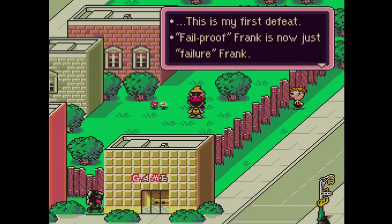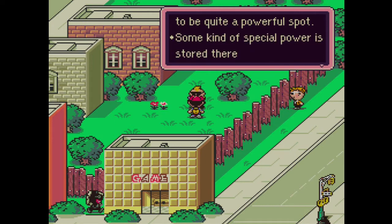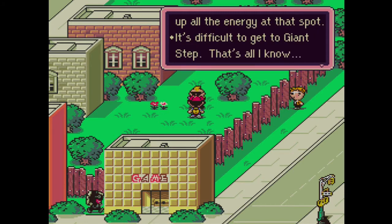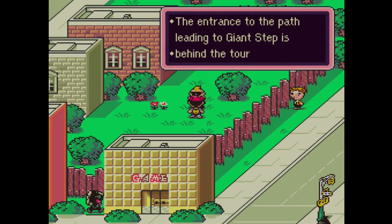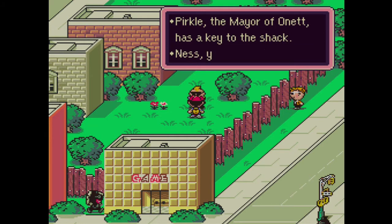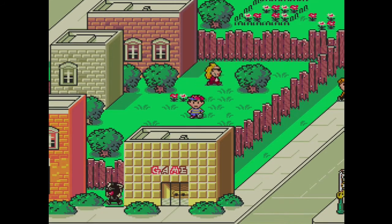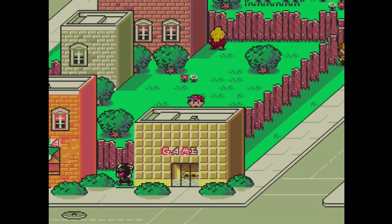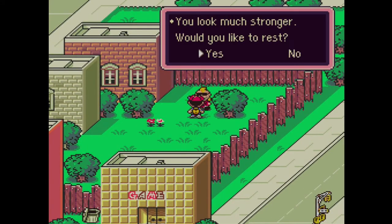Fail-proof Frank is now just Failure Frank. He tells us about Giant Step — it's a powerful spot where some kind of special power is stored, but a monster sucked up all the energy there. The entrance to the path leading to Giant Step is behind the touring entertainer shack, and Perkle the mayor of Onett has a key to the shack. If you got low in that battle and you're worried about the sharks — who will still attack you when you leave the Game Corner — there's a solution: go inside, come back out, and talk to Frank again. He'll let us rest at his side for whatever reason.